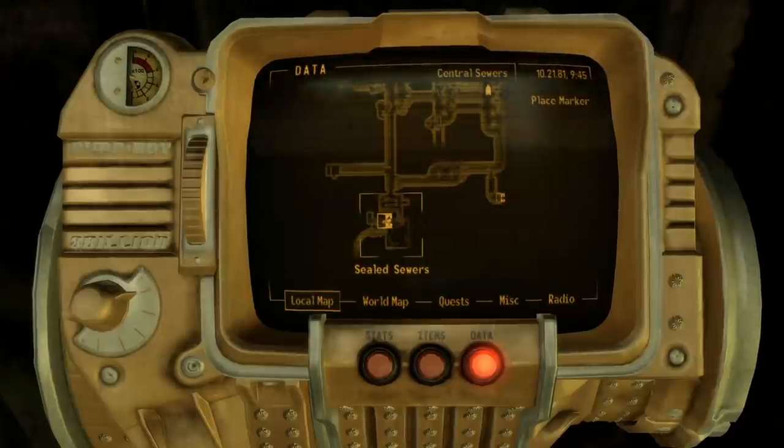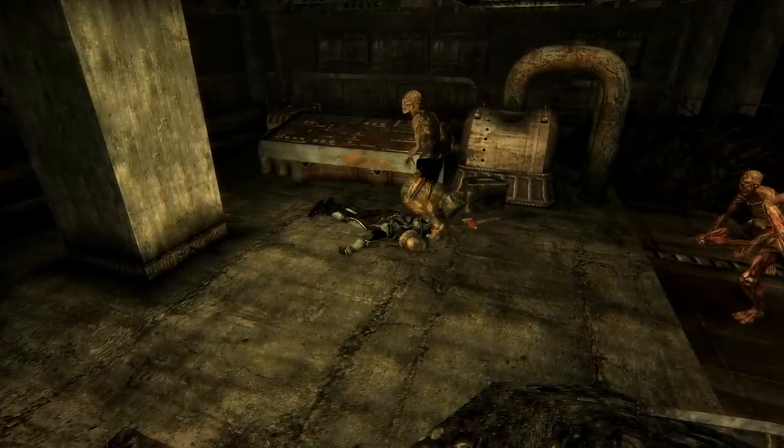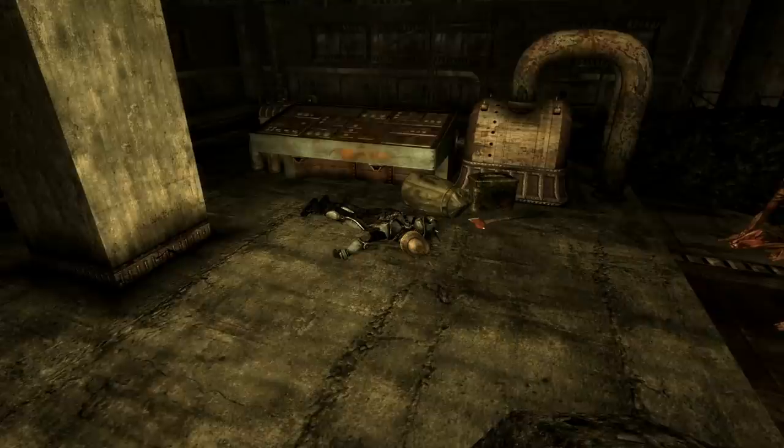The key can be found on Jill. It will open the door to the sealed sewers, which leads to a chamber guarded by a large group of ghouls — but lying amongst them is a prospector that has exactly what we are looking for.